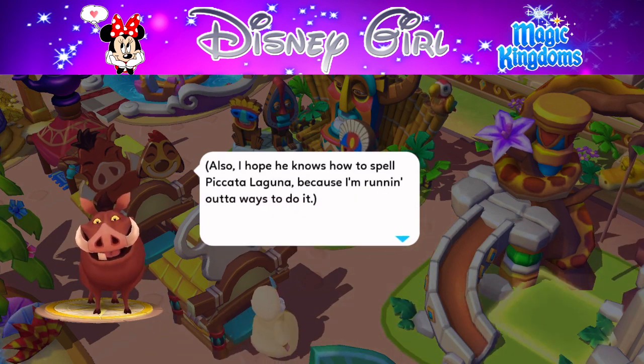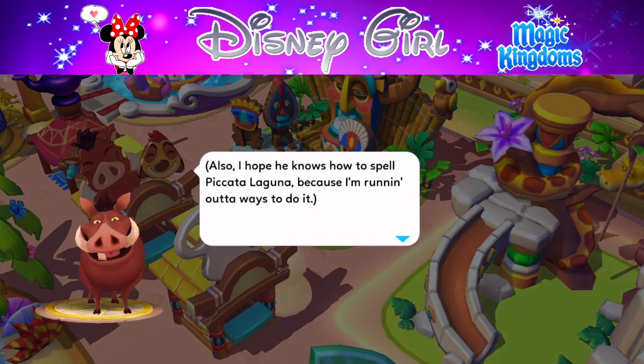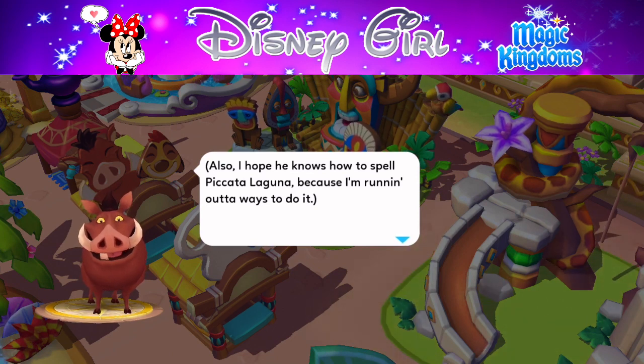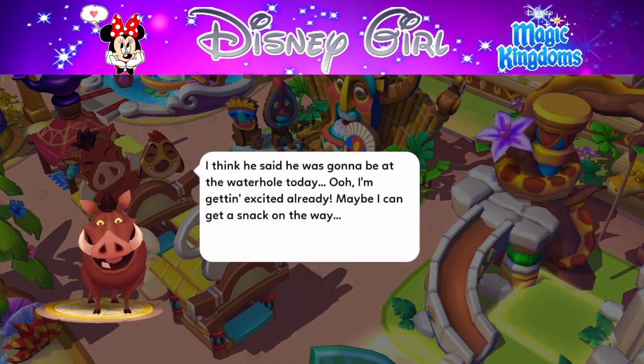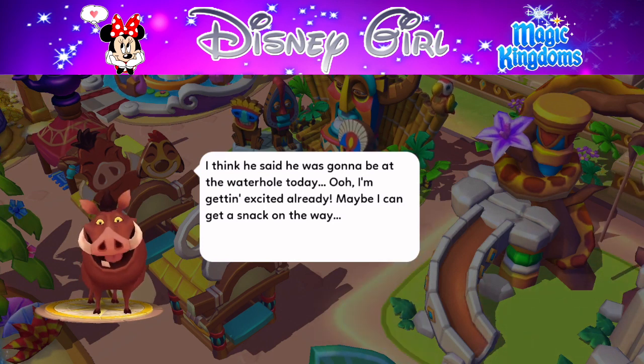More dialogue: 'I hope he knows how to spell Hakuna Matata because I'm running out of ways to do it.' I guess it's not Hakuna Matata anymore for Pumbaa, but hopefully he'll get back there by the end of the tower challenge — fingers crossed!